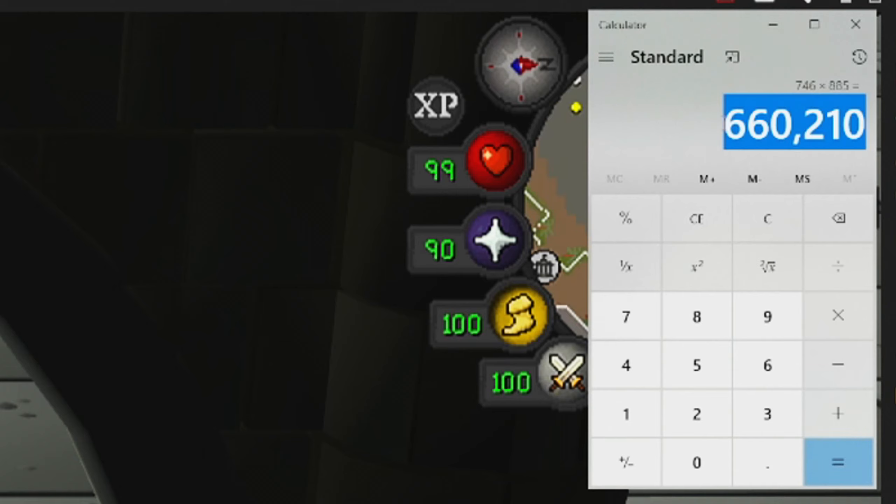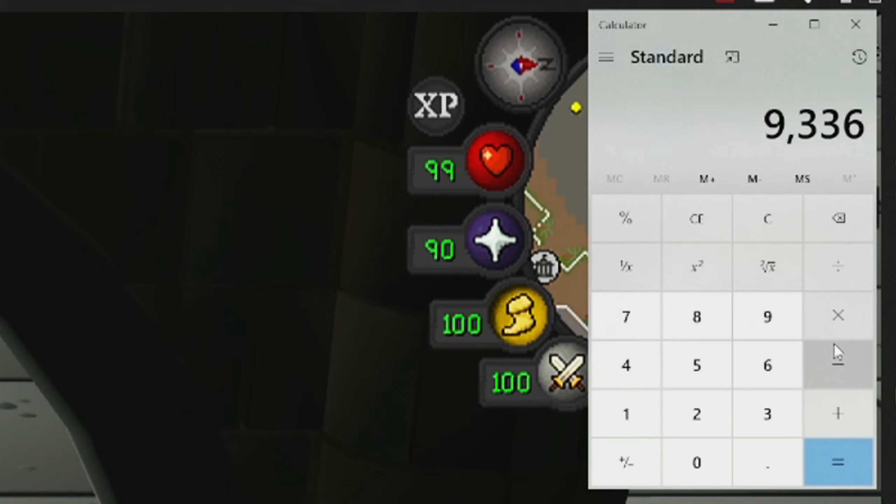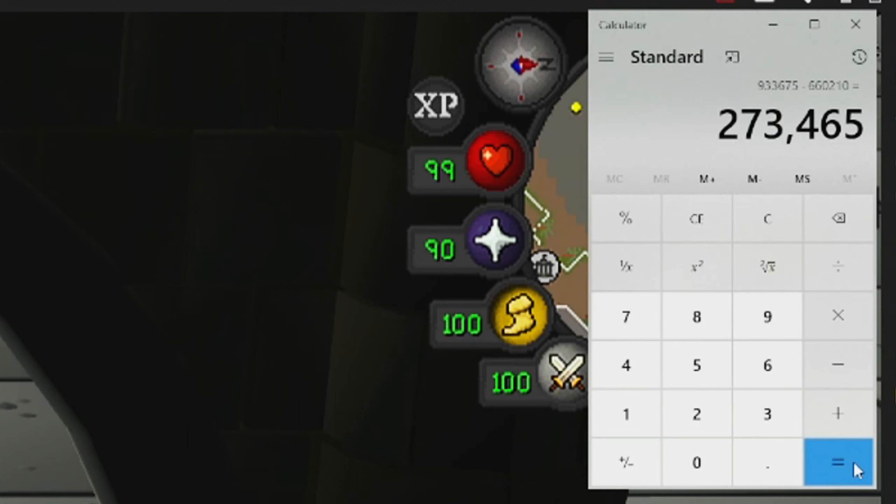Now if we go and price check these expeditious bracelets, this comes out to be 933,675 gp. Putting this in the calculator: 933,675 minus our investment of 660,210 — so today's profits are going to be 273,465 gp.